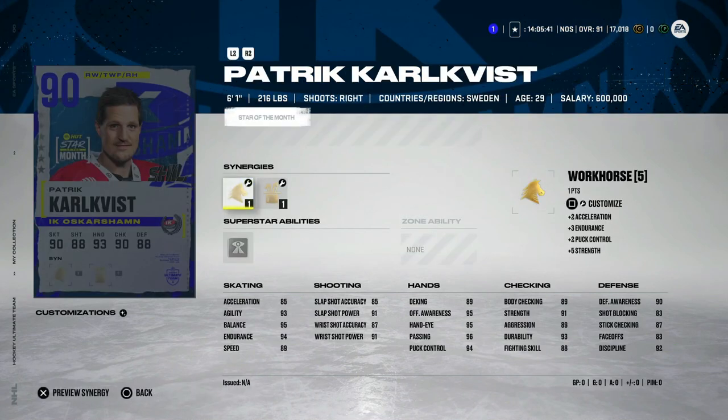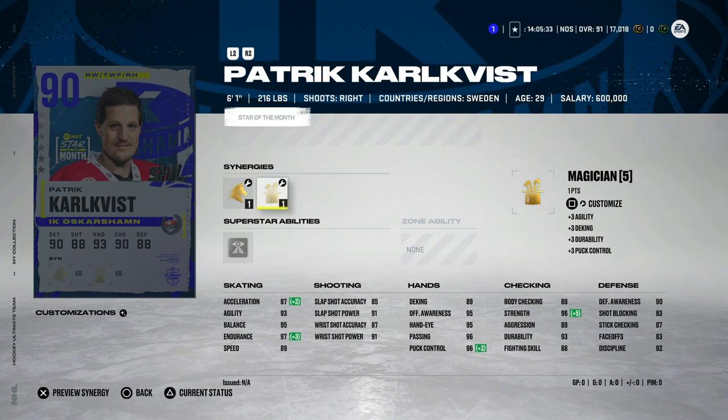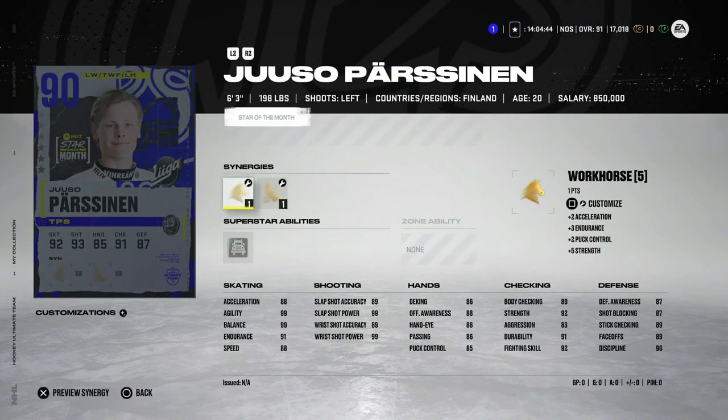We also got new stars of the month recognizing some of the best European players. Patrick Karlkvist has Workhorse and Spark with Magician and Buzzing, getting to 90 speed. But if this card costs what 90 overalls go for, I'm not a fan. He's 261 in height, 90 speed is okay, but his acceleration can only get up to 87. Everything else is really good, but there are better options. You could play him at center, which doesn't rely as much on speed, but I still probably wouldn't go after him.